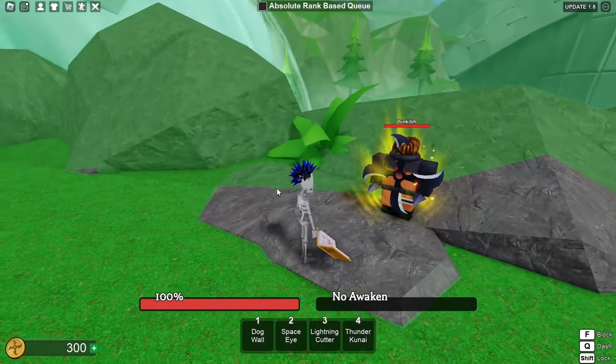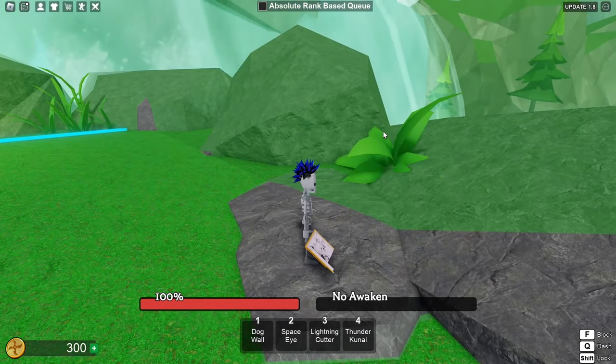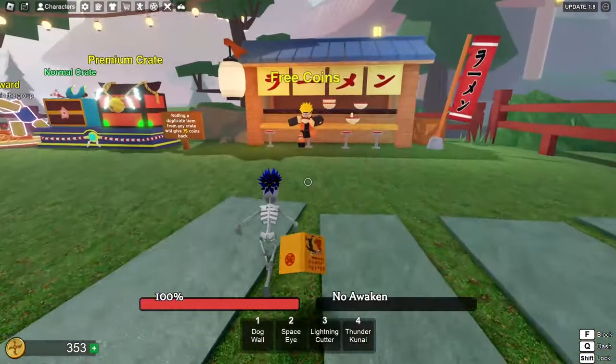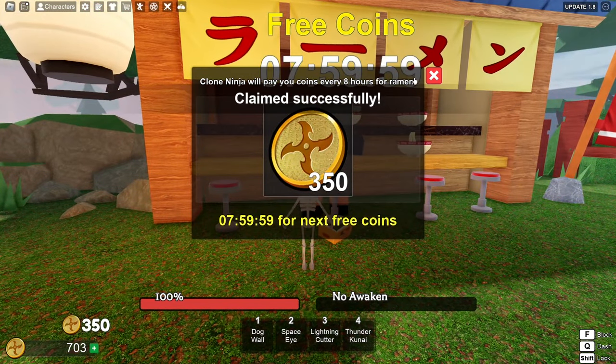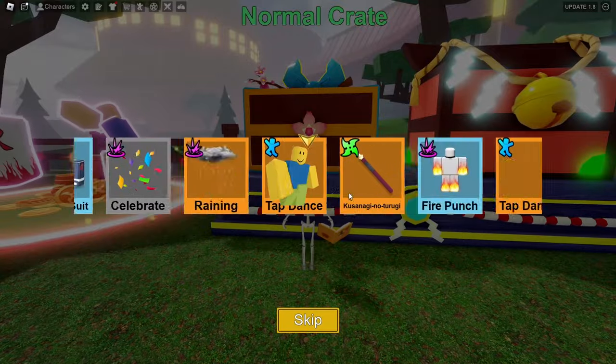Let's try another. Naruto — you know exactly what's coming buddy: Thousand Years of Death. I hit him out of existence. One thing we do gotta do is come over here and grab these free coins. There we go.